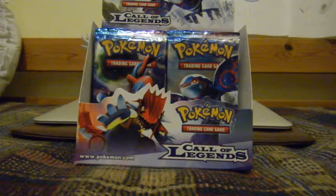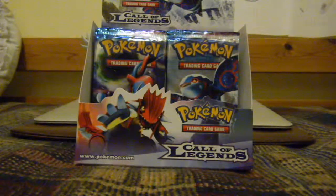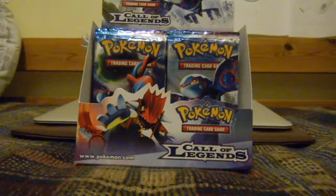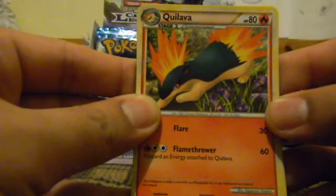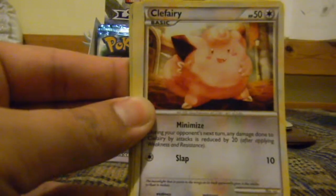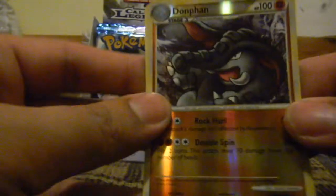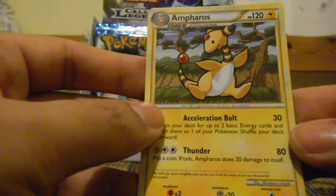Next is a Growlithe pack. Sorry for the creaky noise in the background. We start off this pack with a Quilava, Lost World, Interviewer's Questions, Flaaffy, Pineco, Clefairy, Magikarp, Koffing, Donphan — which is an uncommon reverse, which is pretty cool. And the rare is an Ampharos. Pretty cute.